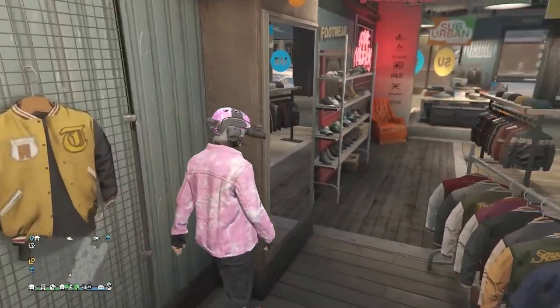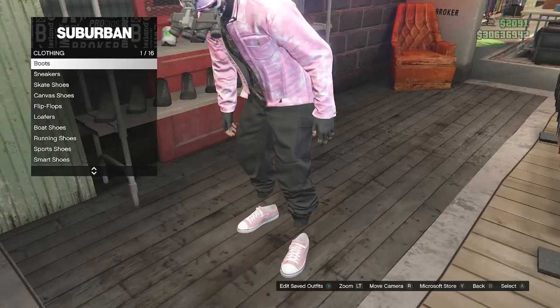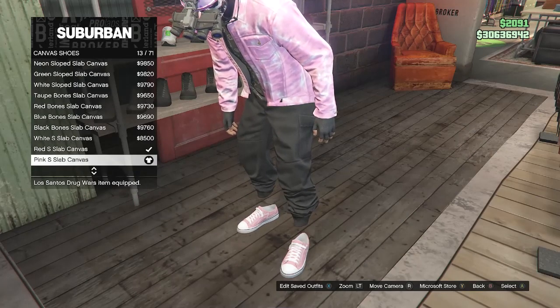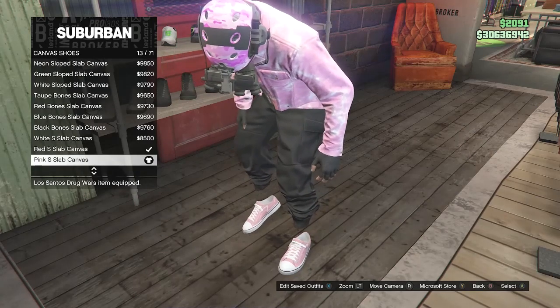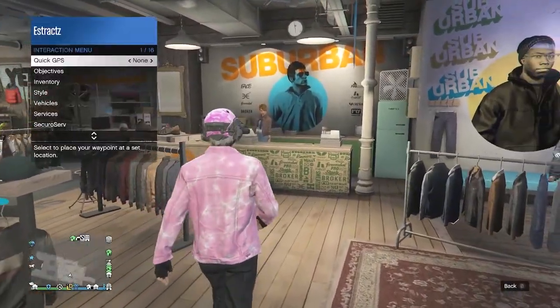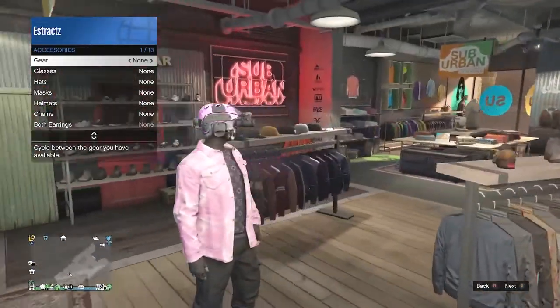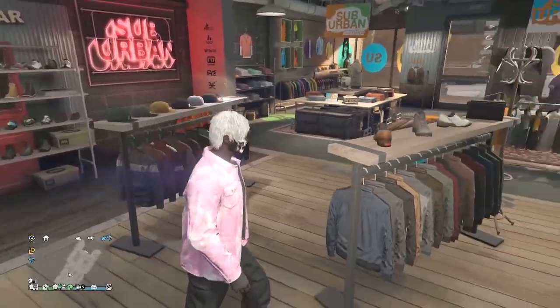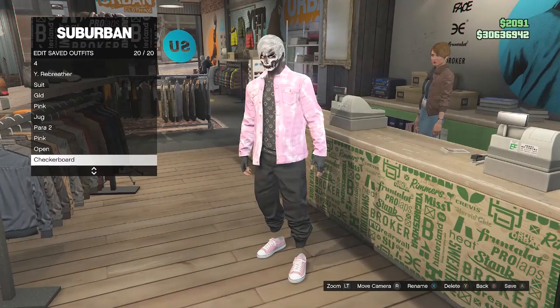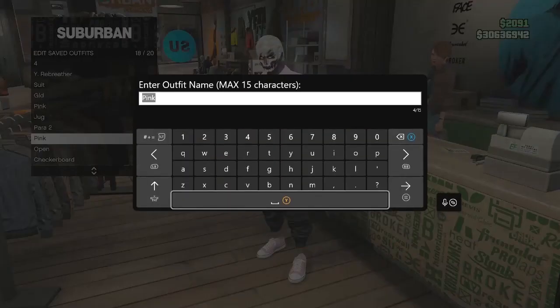After equipping the black fingerless gloves, that's all for accessories. For shoes, click on canvas shoes on slot 4 and equip the pink slab canvas on slot 13. After equipping those canvas shoes, back out and take off any head accessories your character has. Now your outfit should look like this — go up to the front counter, hit edit saved outfits, and save this outfit on any slot you want.